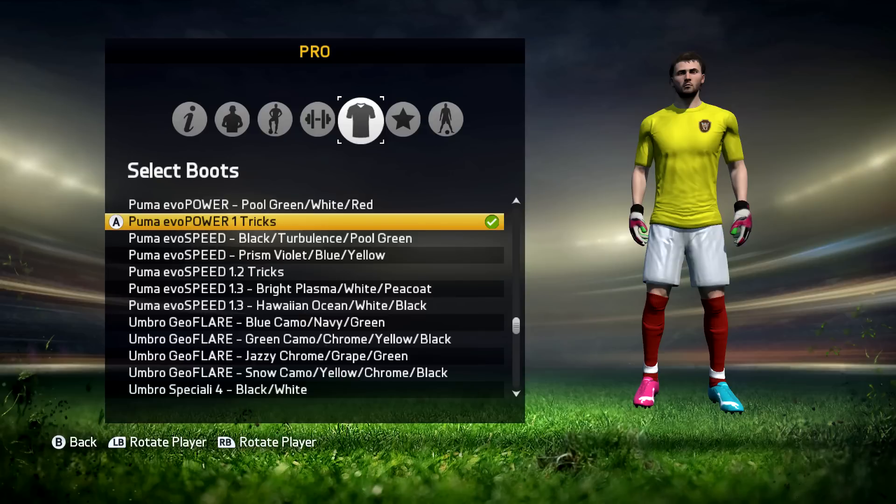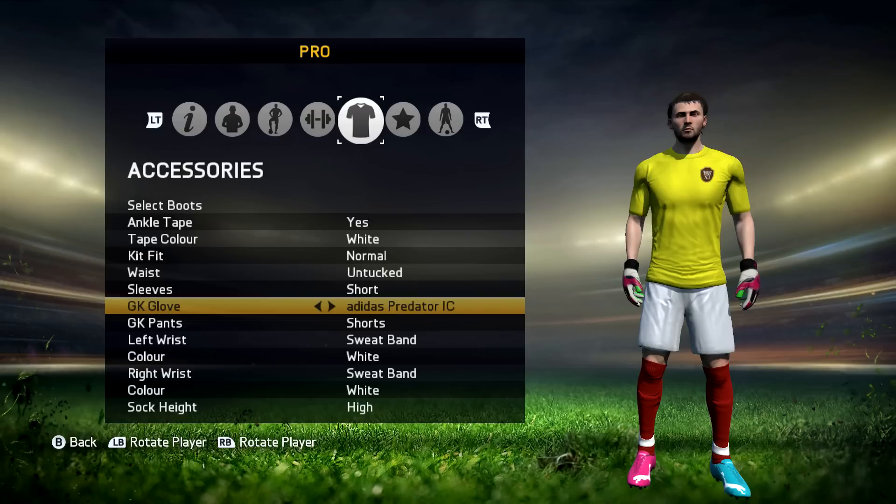The next bit is obviously my accessories. You've got the ankle tape, the tape color, a kit fit, and I wrap my wrists — I do have sweatbands and they're white. You can actually see them in game and stuff, but you just can't see them when you're creating your pro on this screen, which is a bit of a disappointment. Hopefully they'll do that in FIFA 16 — you never know.